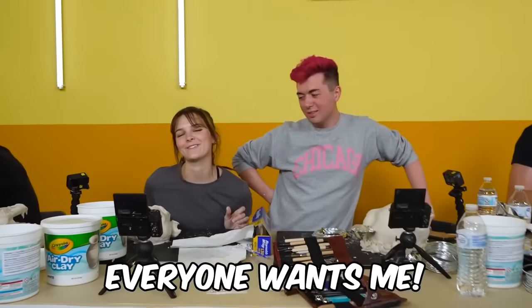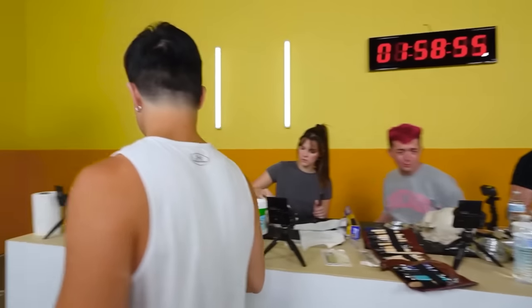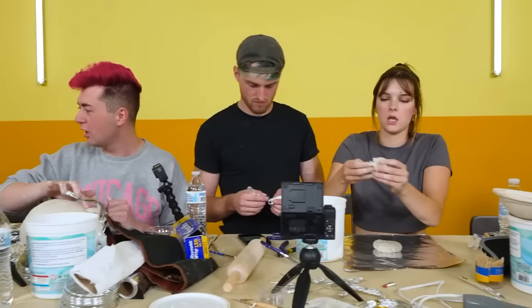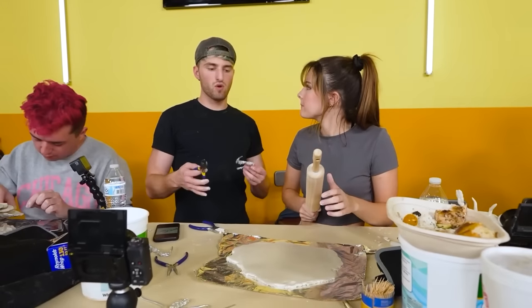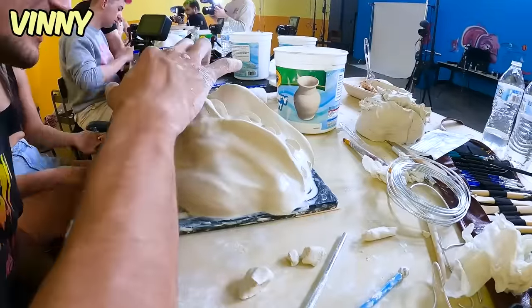Mackenzie helps Jake for 30 minutes then moves to Vinnie for 20 minutes. Vinnie chooses Michelle. 'I chose Mackenzie mainly to take her away from her piece, but then I needed her to roll out clay — so I put it to good use. Roll it out, fill up the sheet please, you have no choice.' Mackenzie can't work on her own piece right now.